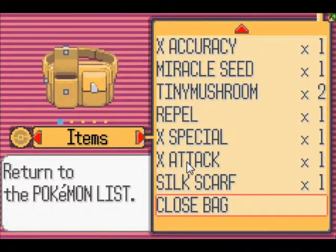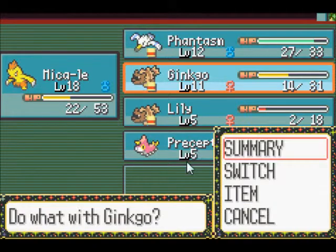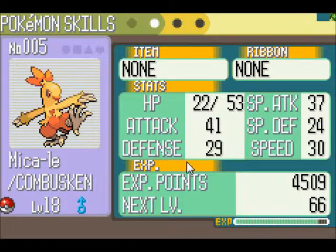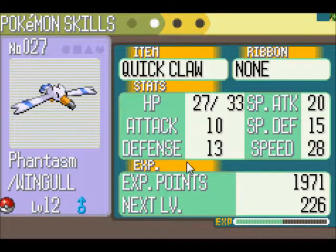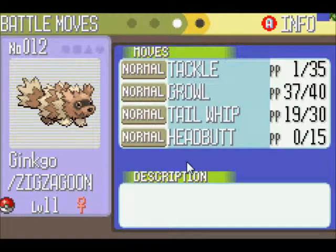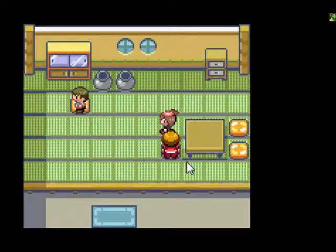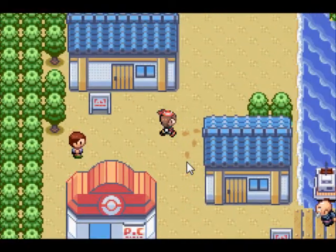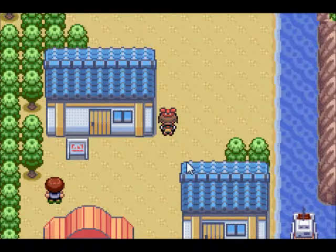Let's see what Phantasm's speed is anyway - it's 21 to 28. Phantasm's never gonna be going second anyway, but just in case there was ever a situation where Phantasm might go second, I might as well have him hold Quick Claw. Silk Scarf is the superior item because all of Ginkgo's moves are normal type and it's good to have extra damage, no matter how small, over something as gimmicky and luck-based as Quick Claw, which can sort of screw you over pretty hard in a Nuzlocke.